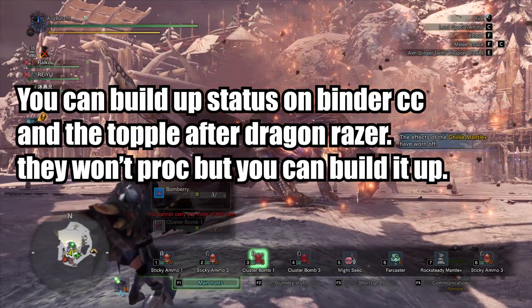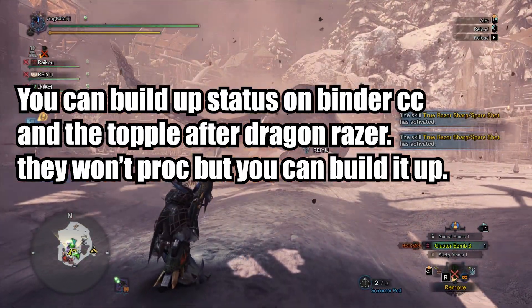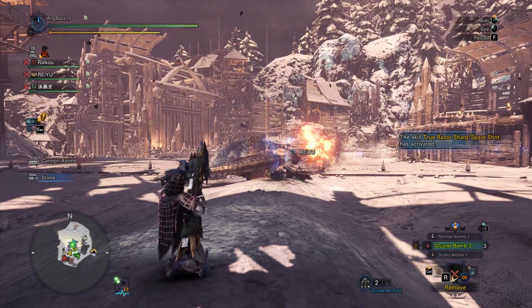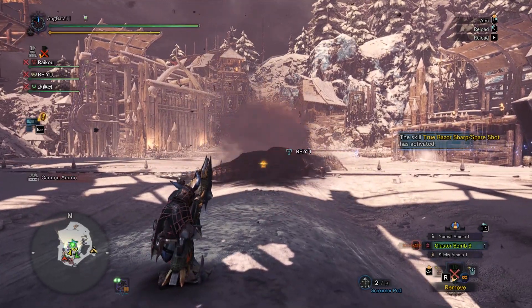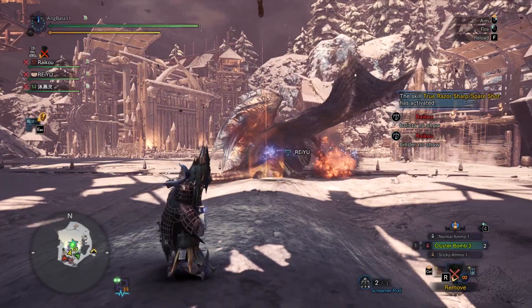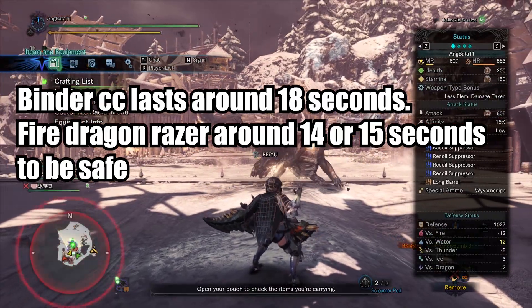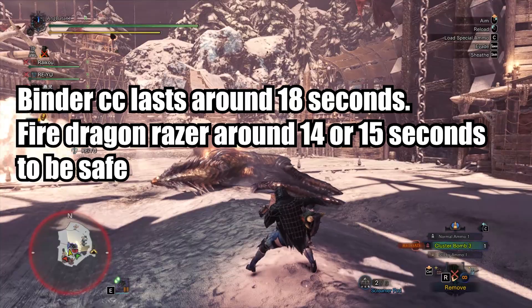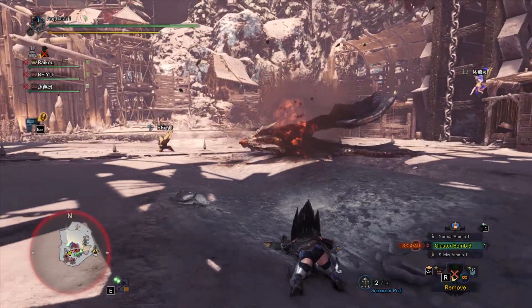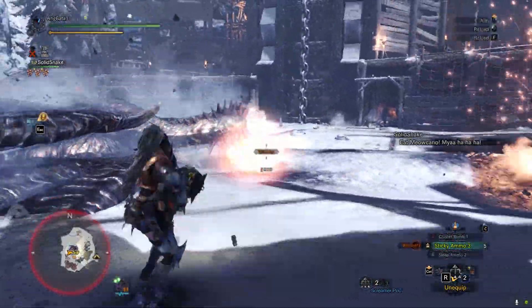To do the setup properly, everyone including me should wear the Ghillie Mantle. Also, the ballista animation and the topple after the Dragon Razor explodes work like a boulder animation — status buildup like stun, sleep, and para will not proc until the whole animation is done. So if you want sleep or para after the chain, hold off on that last ammo and shoot when the animation ends. The binder CC lasts around 18 seconds, so fire the Dragon Razor around 14 or 15 seconds in — count to 15 then pull the lever.